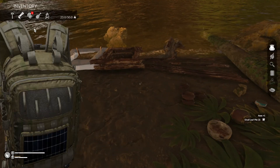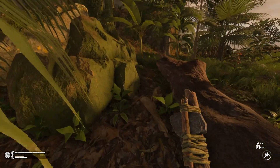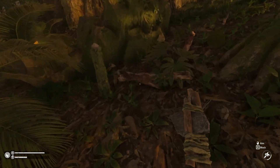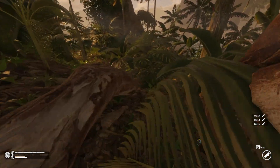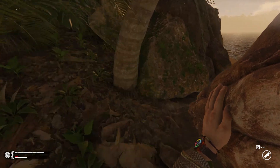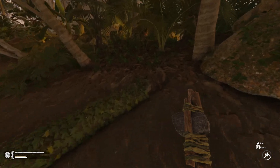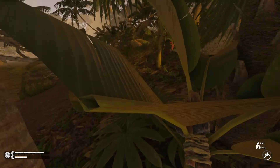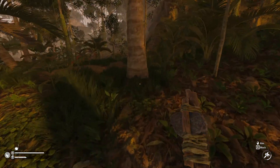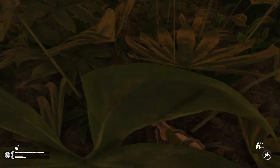We want to get the second mud mixer done soon enough. We also want to leave the leaves on the ground to dry. Look, we have so much energy now that I can even run — the luxury! We will work on the second mud mixer, and after that — probably tomorrow — I will start setting up the base. I want to put the first frames down, first to be able to save, and second to have a place where I can start cooking and put down a couple of chests.